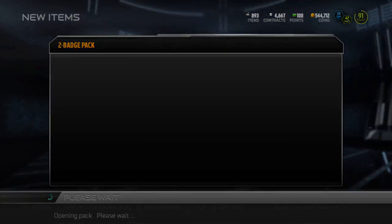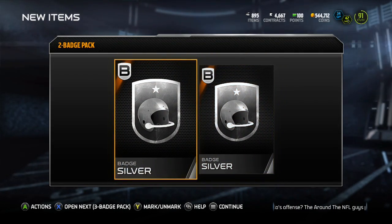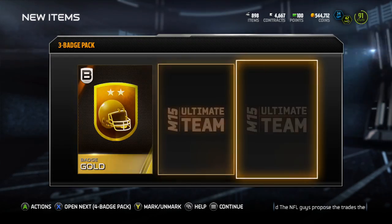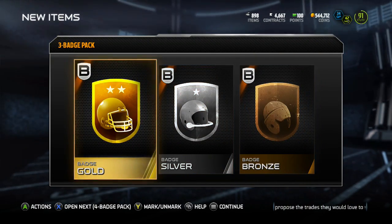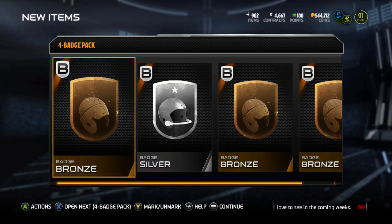There's our first silver, our first two silvers, and we just got three bronzes right there. There's a gold — so we got one gold right there. We need three more golds, 12 badges to go. If we can get at least one more gold, I'll probably do the large quick sell — and there we go, we got the gold.